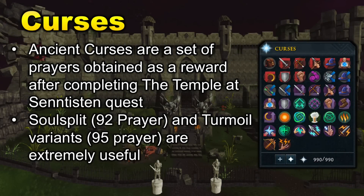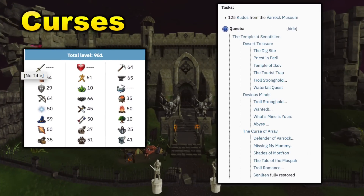Another amazing PVM unlock is Curses. Curses are extremely helpful for PVM, especially bossing and high level Slayer. They are mainly used for Soul Split as well as Turmoil and its two counterparts, Torment and Anguish. You will need the Temple of Senntisten quest completed to unlock ancient curses, and then 92 Prayer for Soul Split and 95 Prayer for Turmoil, Torment, and Anguish. There are about 30 to 40 prerequisite quests required before you can complete that quest, but this reward is definitely worth it and will make PVM much easier.